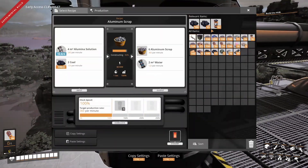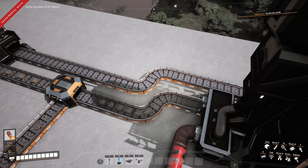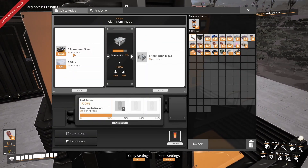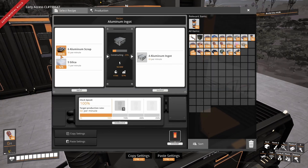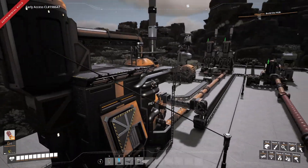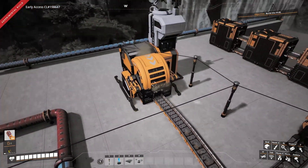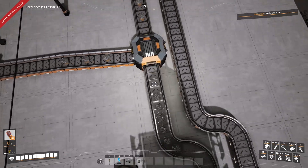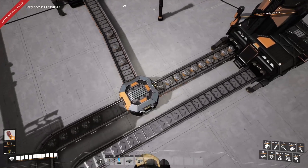Now we've dealt with the water. We have our aluminium scrap coming out, but we are producing 360 per minute, which is a lot of scrap. Our foundry to make the ingots only requires 90 per minute, and as you can see it's backing up and getting full. Once that hits 500 it's going to start backing up, fill this machine up, and then this is going to stop working. So to deal with that, I've put a splitter here straight into a sink. If you have programmable splitters or smart splitters, even better, because a smart splitter will allow all the scrap to go forward until it backs up.